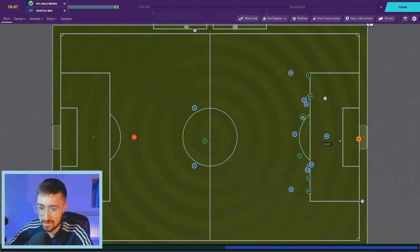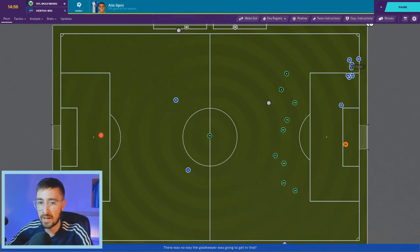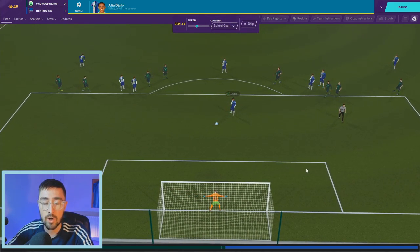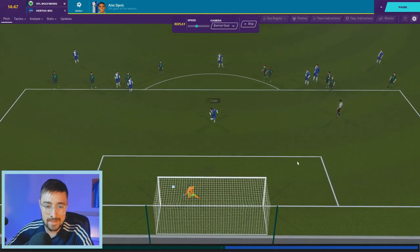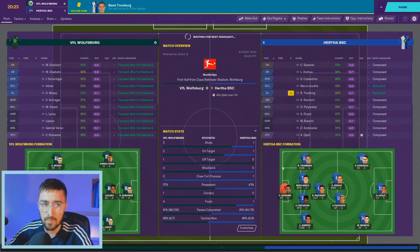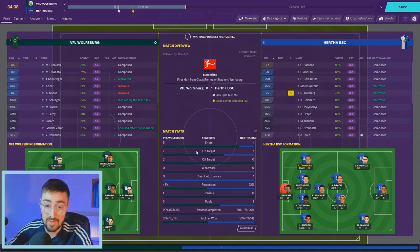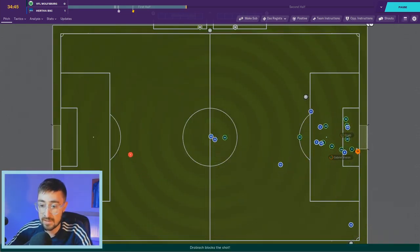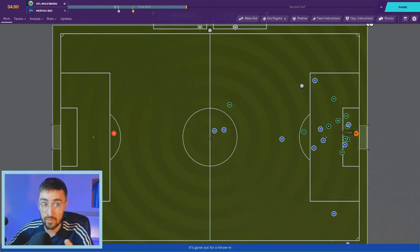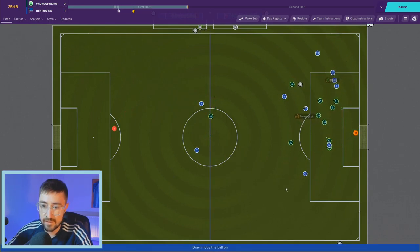Alu Jalo steps up and puts it in the back of the net — good penalty. Jalo is starting in the single striker role as I've promised him game time. With four shots for Wolfsburg compared to one for us, maybe the more defensive system is doing its job — restricting them, but we're not being as enterprising going forward as we would be with two strikers up front.